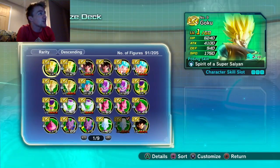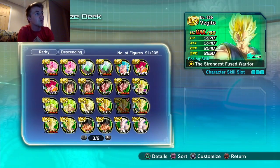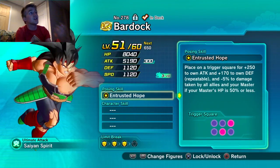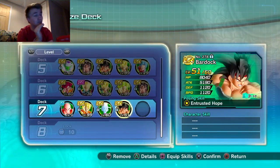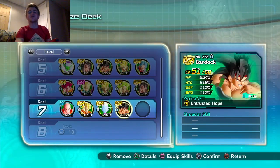There's a reason Gogeta and Super Vegeto are so good — they lower damage taken. You can also put Bardock in. I'm going to throw Bardock on there. This is one of the weirdest teams I've ever built, considering it's for an N — a common Krillin.